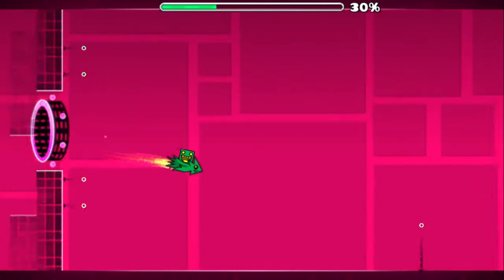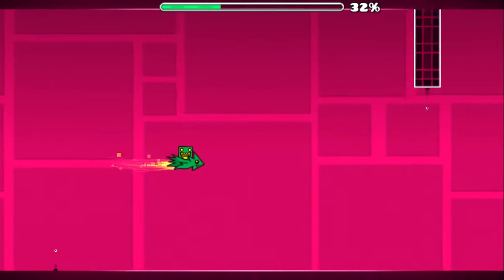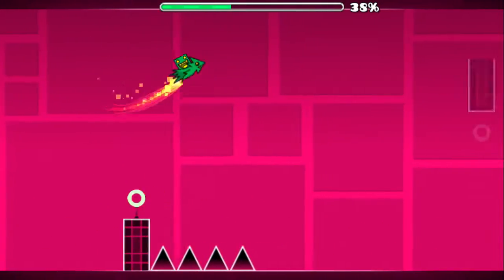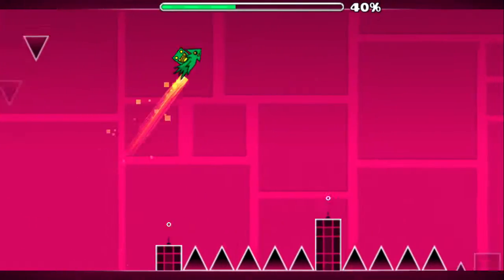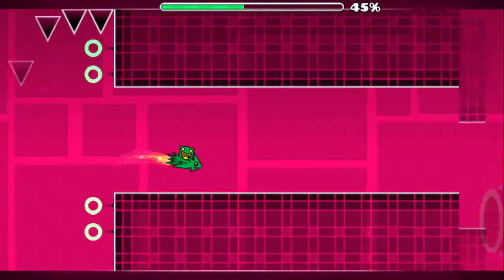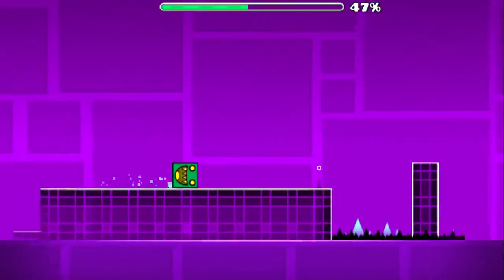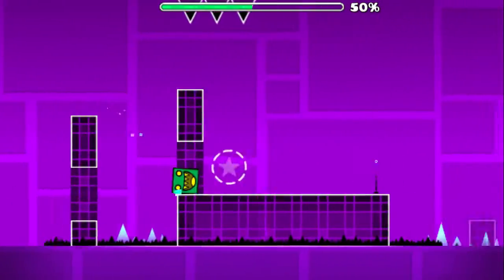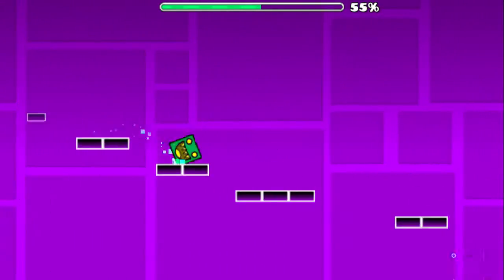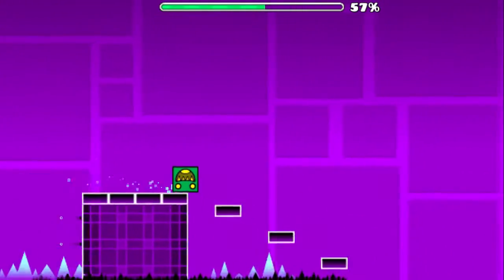Now this is where Geometry Dash really begins to show off, introducing a new game mode called the rocket ship, where you hold to go up and let go to go down. This part here is relatively easy and there's really no tips you need. Drop down here if you would like the coin. If not, then simply jump and then just drop to survive that path.